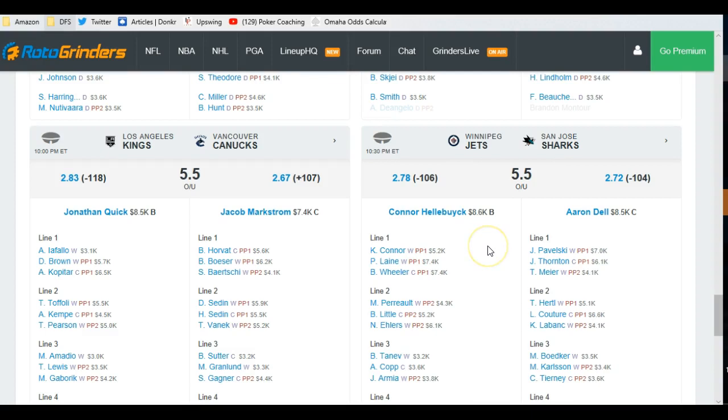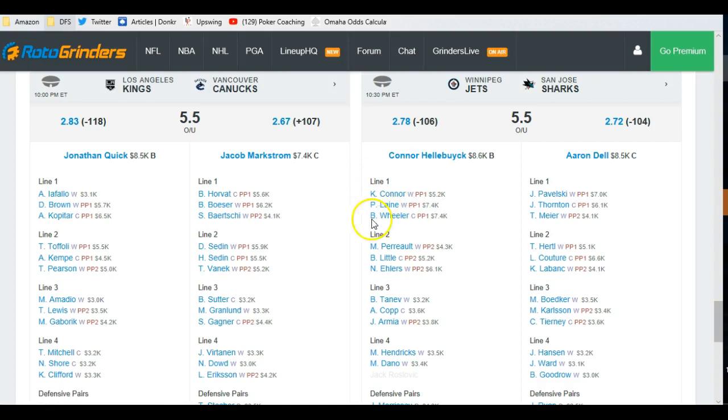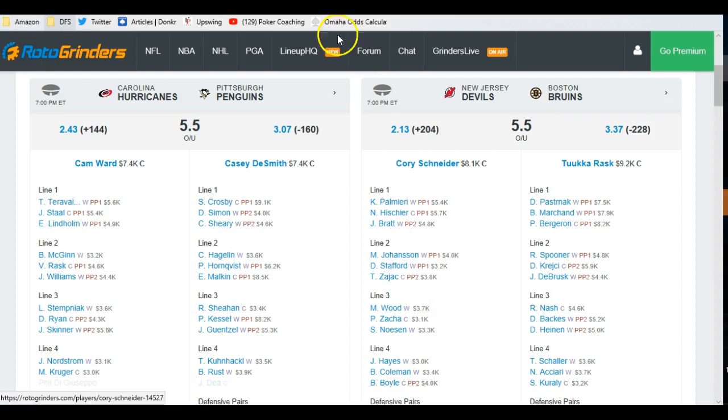This Winnipeg-San Jose game could have some fireworks. San Jose's been giving up goals lately, especially on their first line, and their defensive pairing of Braun and Vlasic have been giving up a lot of goals. That puts the Winnipeg first line in a good spot. The two-line guys are a little bit hot — Perron's hot. Armia's always a value play at 3.8K — he's not really running hot right now but he's a solid source of around 9-10 points. You've also got a couple of guys you might play in San Jose.